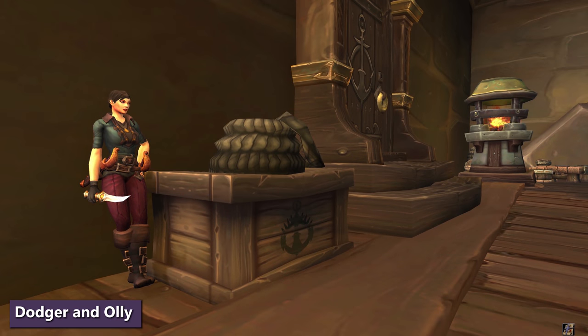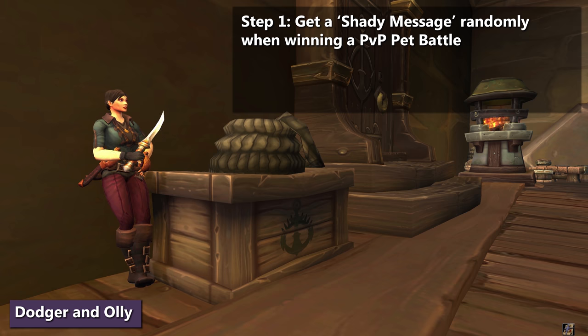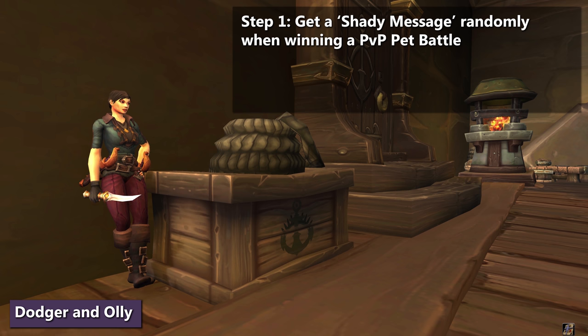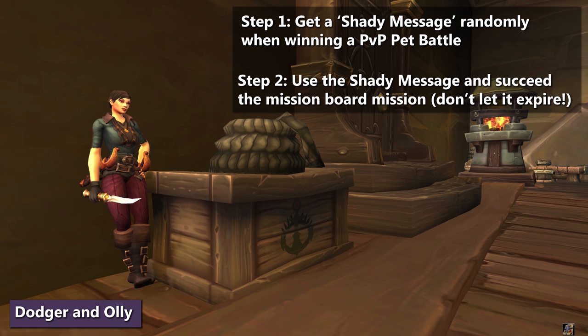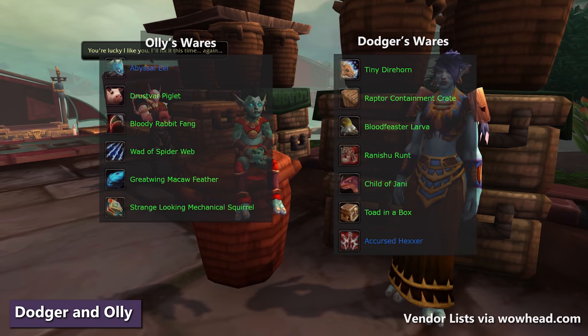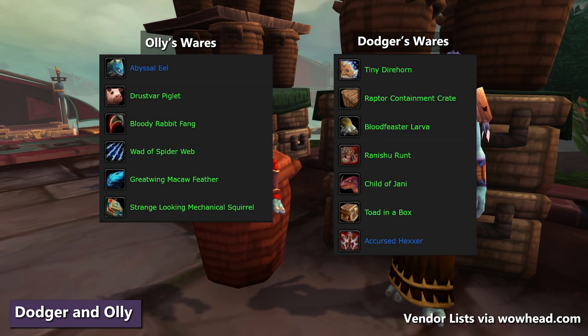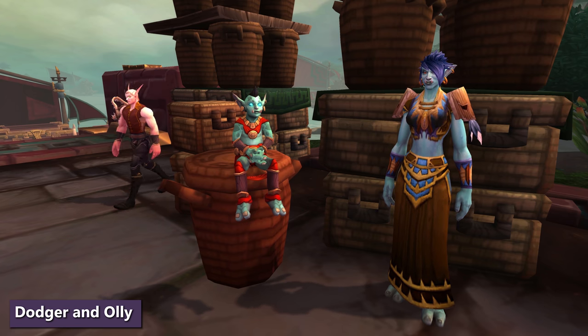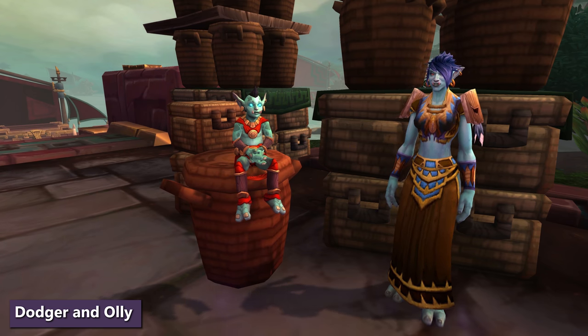The last vendors to talk about are Dodger and Ollie, the cross-faction pet smugglers. Dodger sells to the Alliance while the Horde deal with Ollie. To unlock yours, you'll need to get a Shady Message — the bad news is that's a random drop that could happen when you win a PvP pet battle. Using the item gives you a mission that expires after 12 hours, so don't use it until you've got some followers ready to go. Succeeding the mission will unlock the vendor. Some Horde-specific pets are missing from Dodger, and a few available pets are already available to everyone since Nigel, Shoke, Jano, Halawa, and Wonjo will all sell to anybody. My recommendation is just don't even worry about these guys and either buy the caged pets on the Auction House or just level a cross-faction alt.